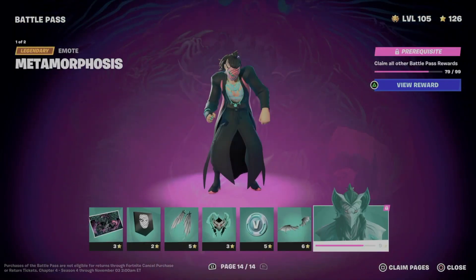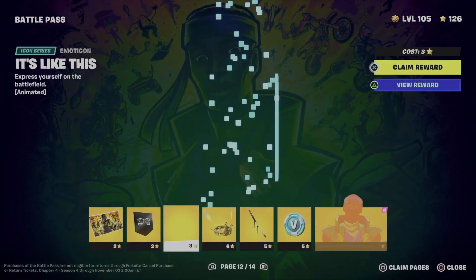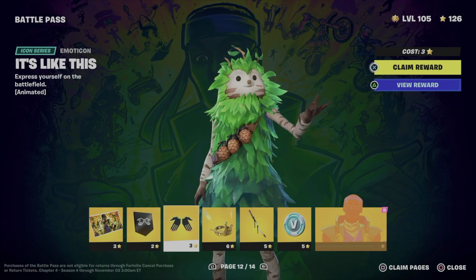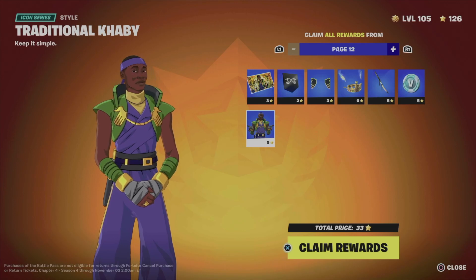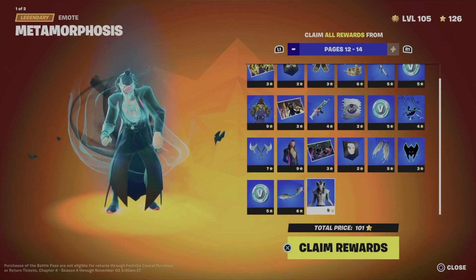In order to unlock all of these skins that are locked, we just need to claim things around them. The fastest way to do this is to claim pages. If you look at the bottom right-hand side of your screen you're going to see 'Close' and then 'Claim Pages.' For me that's Square — once I press Square I'm going to be able to see page 12, then I can see page 13 and even 14, since I am level 100.